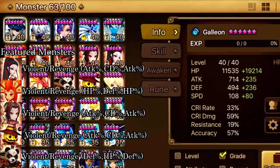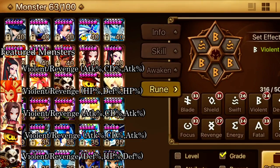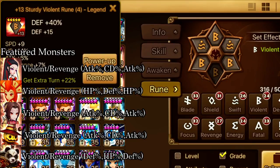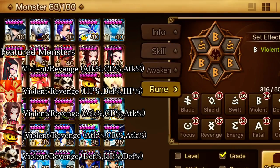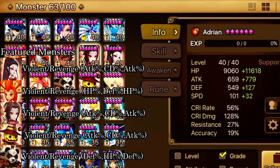I'll show you guys the runes really quick here. This is my Colleen — feel free to pause at any time if you want to check anything. I have her on violent broken with HP percent, defense percent, and accuracy. I'm never going to recommend accuracy in slot 6 for dungeons because you only need 45 accuracy, but I don't have my best runes on these guys.